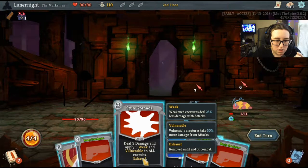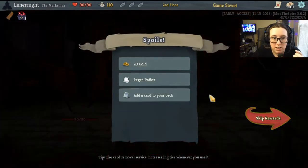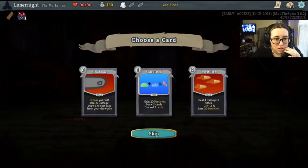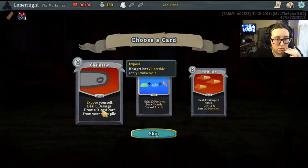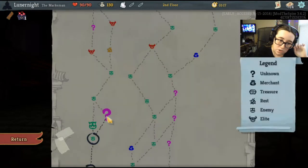Stun grenade: deal 3 damage, apply 3 weak to all enemies. Or I could just kill him. Expose yourself: deal 6 damage, draw a zero-cost card from your draw pile. Gain 20 precision, draw 2 cards, discard 2 cards — ooh, that looks interesting, let's do that.